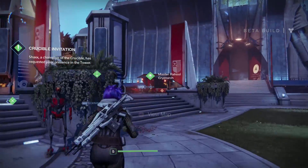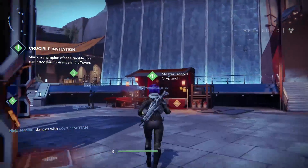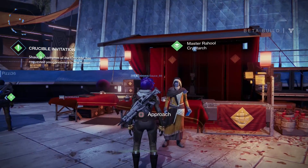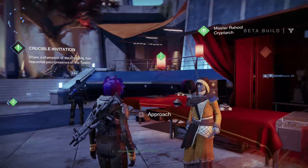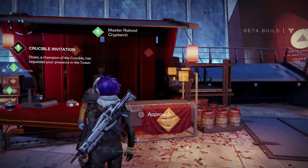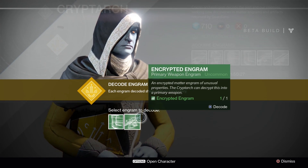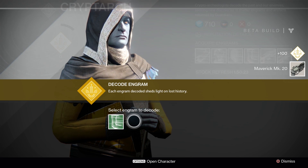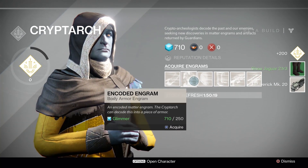Let's go to some of these vendors and check out what's up as we make our way to level 8. One NPC says: 'You can't hide in the quiet of the archives all your life.' What? You sound like - what the heck are you? Freaking Snape? This isn't Harry Potter. Alright, which engrams should we decode? Leg armor or primary weapon - I want the primary weapon one. Maverick MK20 and some Jaguar - building a set here.